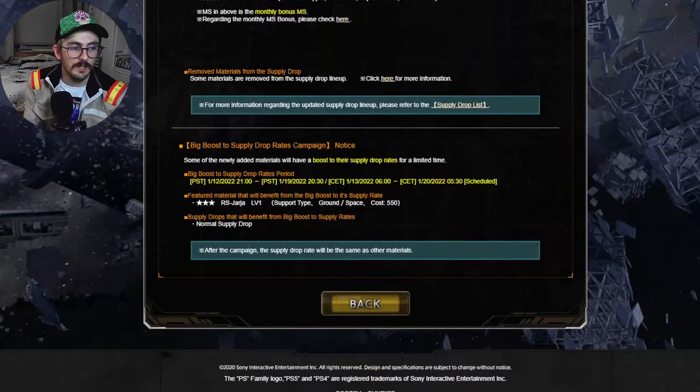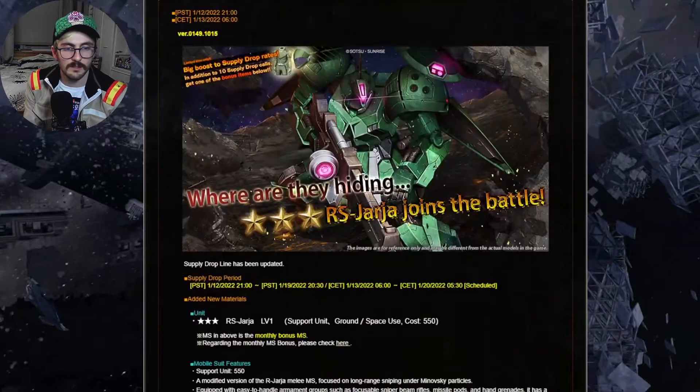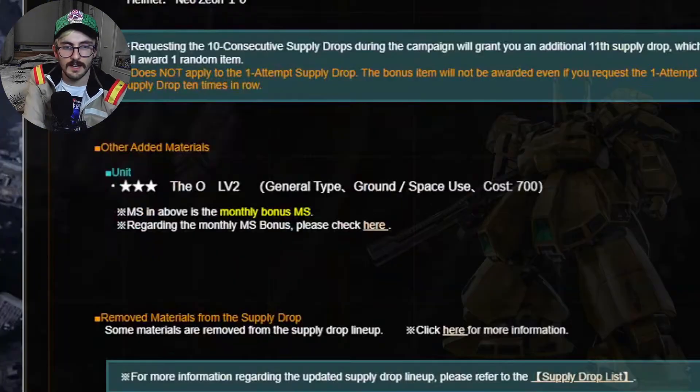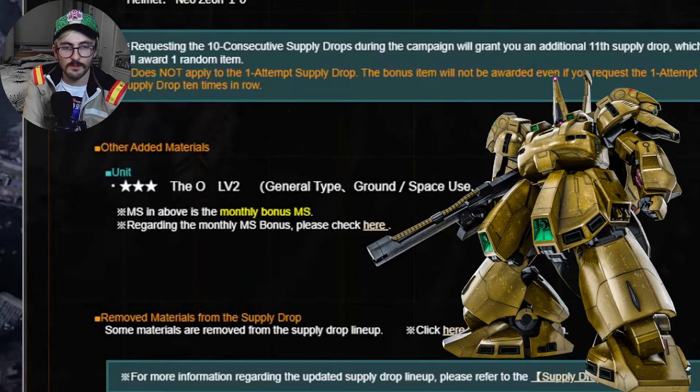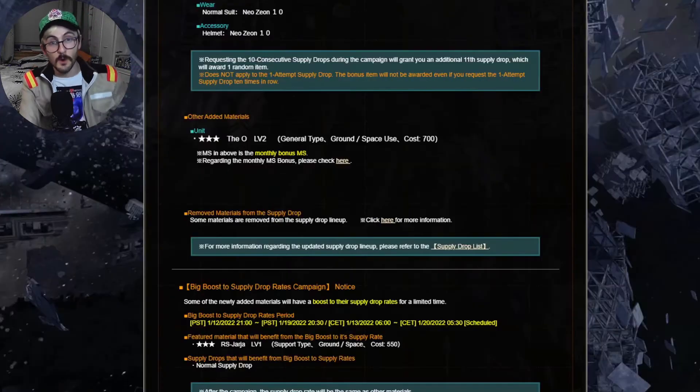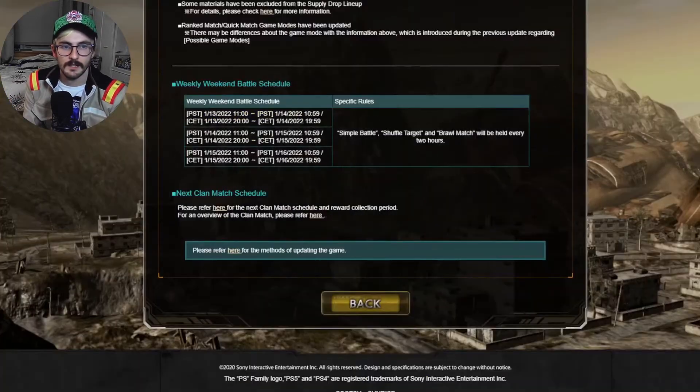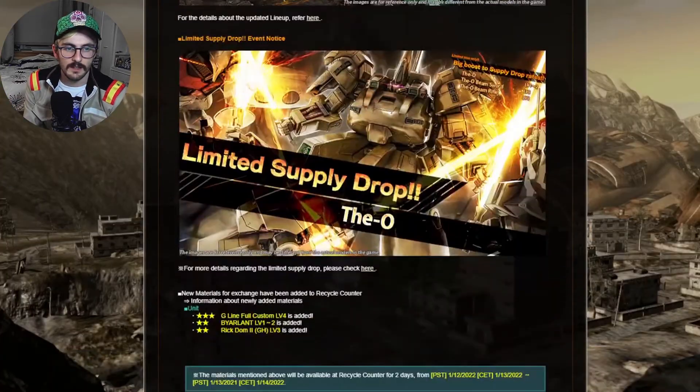We can just check if there's anything else here. RS Charger — aha! This is what's important to me today. They Owe Level 2, 700 They Owe. Yes! Please. So that's what I'm hoping I'm going to get today. Probably not going to get it — I'm not going to use all my tokens anyway, but still. There it is — Limited Supply Drop, They Owe Level 2. Come on!